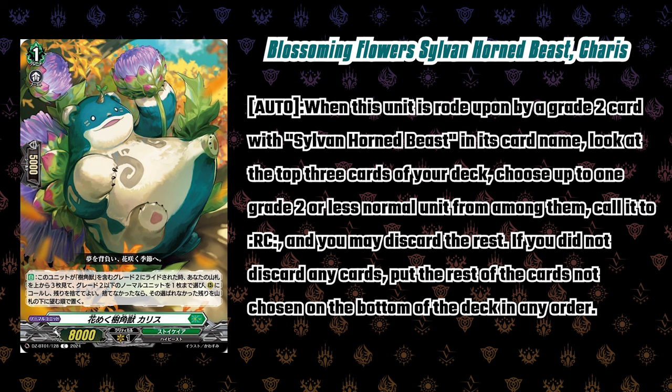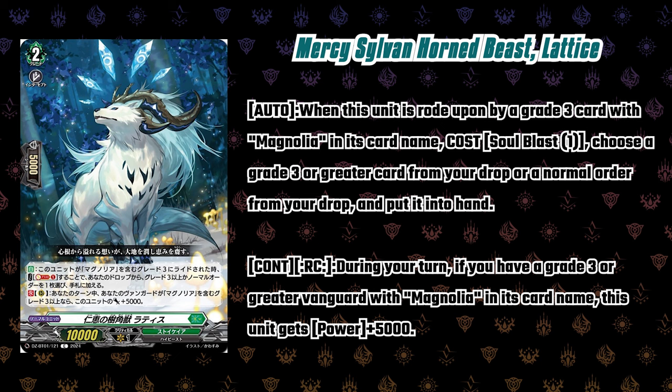We also got new ride line cards for Magnolia — retrains for Charis and Lattice. Charis: when this unit is rode upon by a grade two with Silvan Horn Beast in its card name, look at the top three cards of your deck, choose up to one grade two or less and call to rear; you may discard the rest, or put them at the bottom of your deck in any order. Lattice: when rode upon by a grade three with Magnolia in its name, soul blast one, choose a grade three or greater card or a normal order from your drop zone and return it to your hand. Also has a rear guard skill — during your turn, if you have a grade three or greater vanguard with Magnolia's name, it gets 5k. This incentivizes using the Silvan Beast cards over the Zorga ride line.